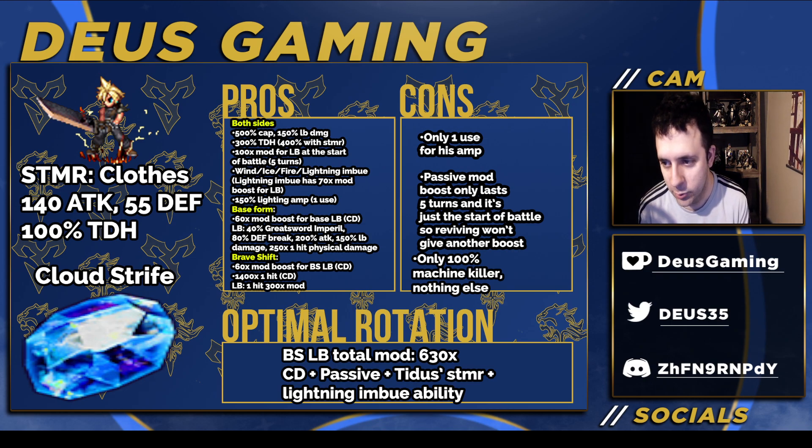He has infinite turns, which is good. Both sides: 500% cap, 150% LB damage, 300% TDH (400% with his STMR), and 100x mod for LB at the start of battle for five turns, so you've got to get things done pretty quickly. He has wind, ice, fire, and lightning imbue — the lightning imbue has a 70x mod boost for LB. 150% lightning amp for one use, so you've got to make that count. In his base form, 60x mod boost for the base LB plus some LB damage passive.